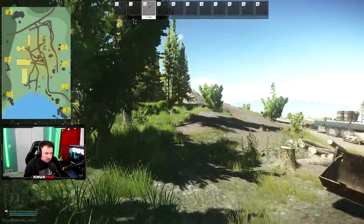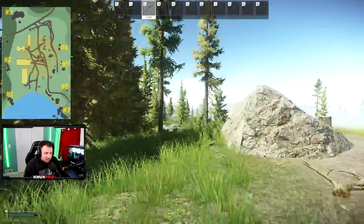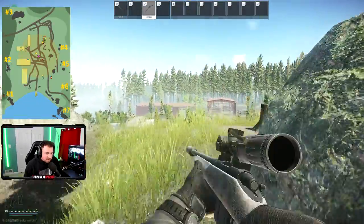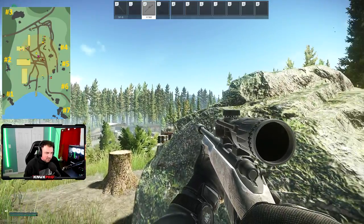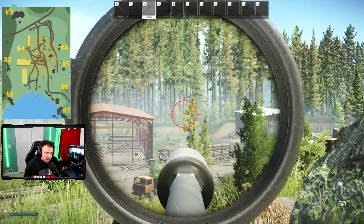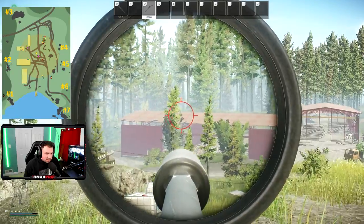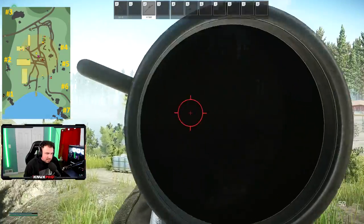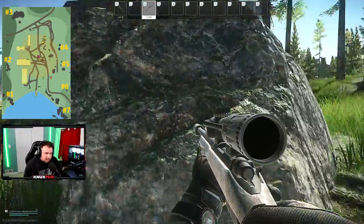Sawmill spot number five — I like this spot more. The rock gives you cover from Dickhead Rock over there, and you can get better eyes on the Ramp Rock area. You can also see people creeping up next to Water Rock.